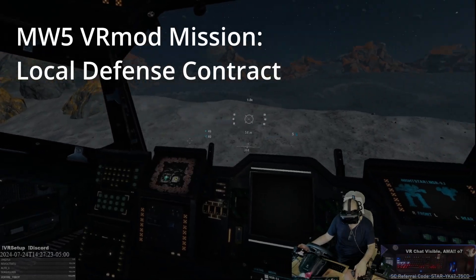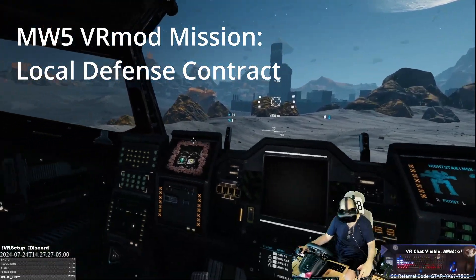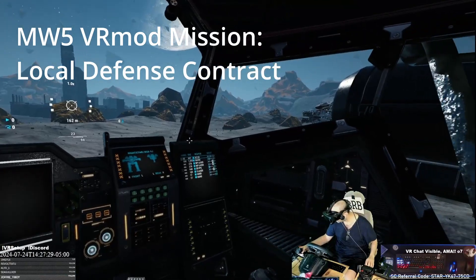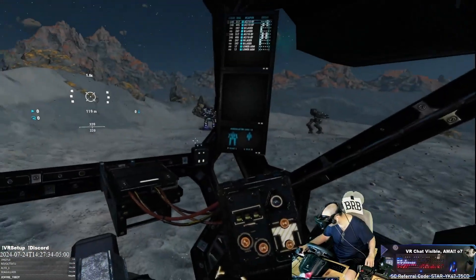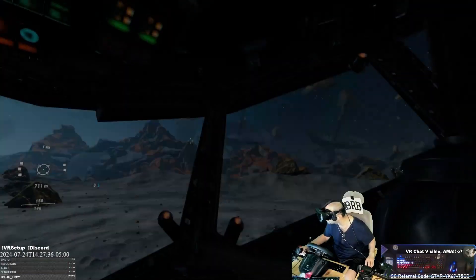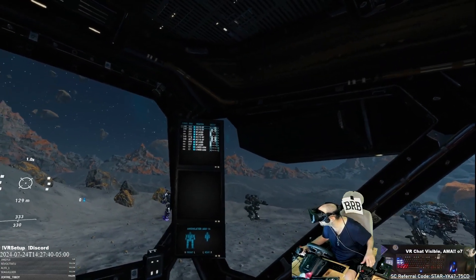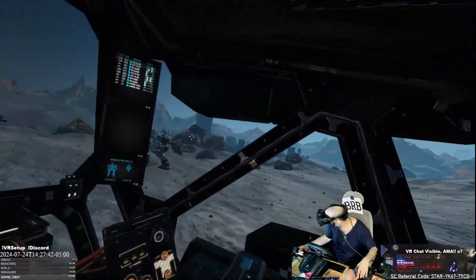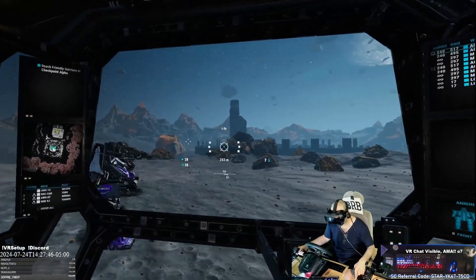Search and destroy mission. This mech has an AC 20 — we need burst fire. We need a King Crab. AC 10 burst — perfect, glad we brought this. We're right here and this is going to be amazing.